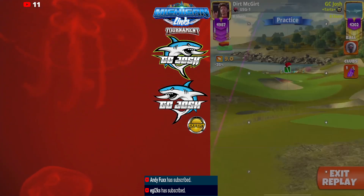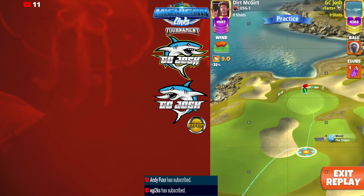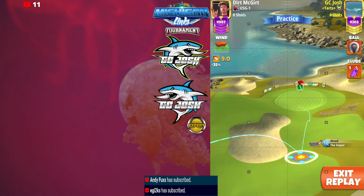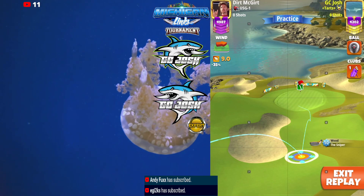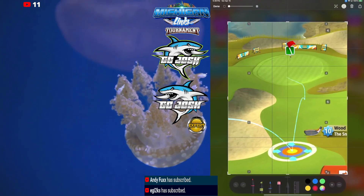We're going to be setting up with the white ring touching the bunker and the rough at the same time, on the bottom side of it, like you see here. Just make sure you get those touching at the same time for your landing position.